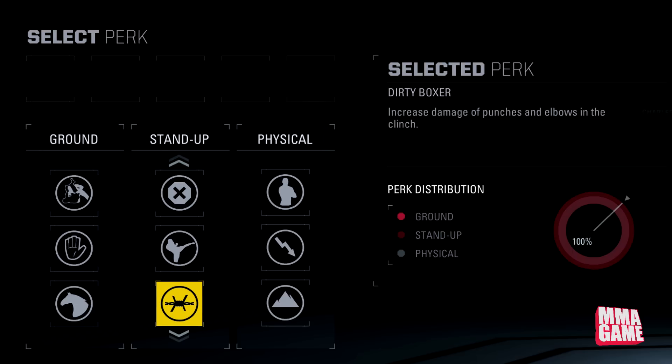Next up, Dirty Boxer — increases damage of punches and elbows in the clinch. That was actually in the first game. Next up, El Guapo — increases chance of liver shot health events from counter kicks after a successful evade or lunge. Pretty specific perk here. So you've got to land a successful evade or lunge and then a body kick — interesting.